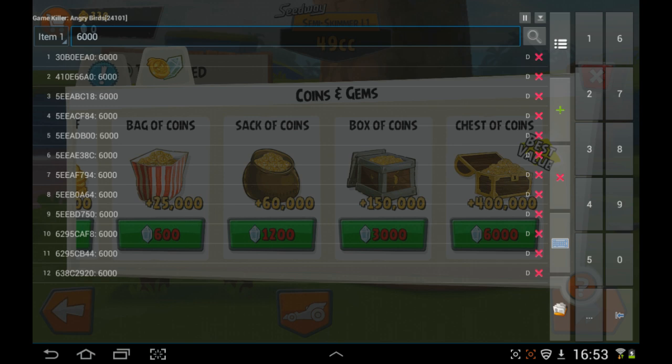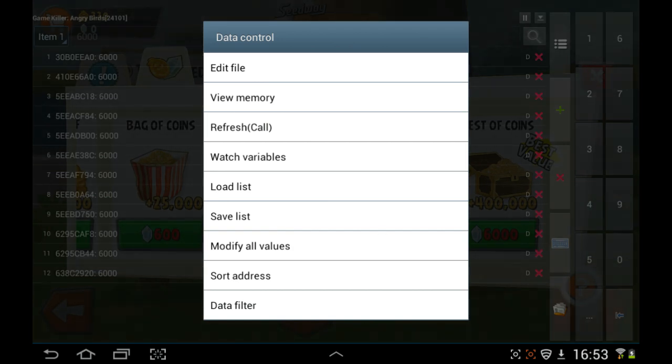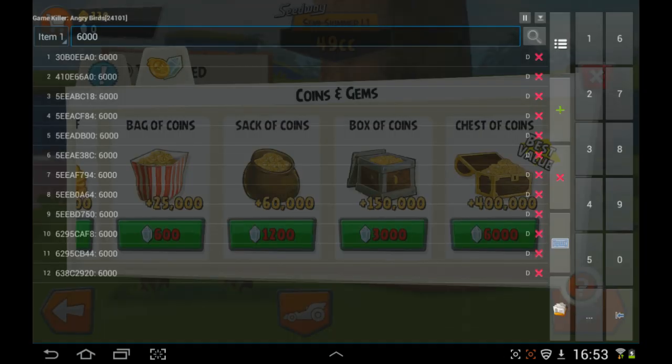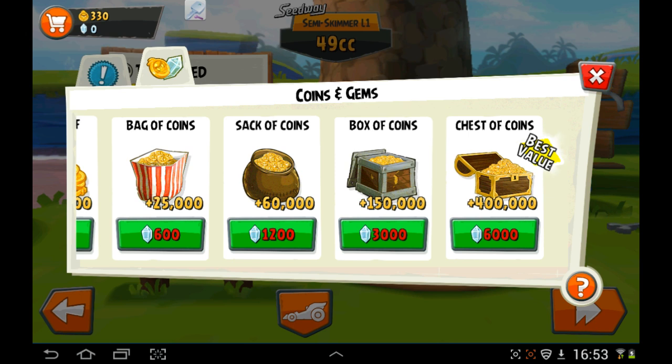We don't have any crystals, so anything with 6,000 in the game data will be affected. Just press the menu button, go into 'Data Control', and select 'Modify All Values'. That means any value in the game for 6,000 will be changed. When you click on 6,000, this is what's going to happen: put in a minus and then put say 100,000, hit OK. What it means is when I click the 6,000 option it's going to give us back 100,000 crystals plus 400,000 coins.